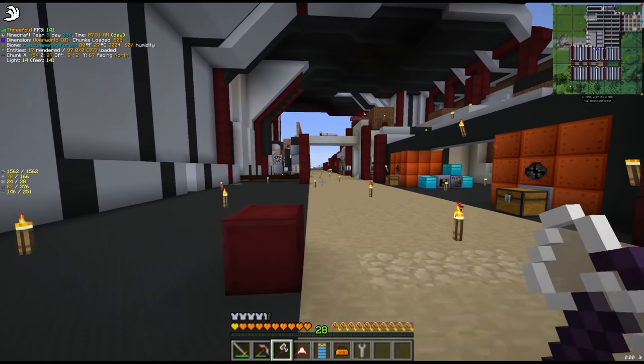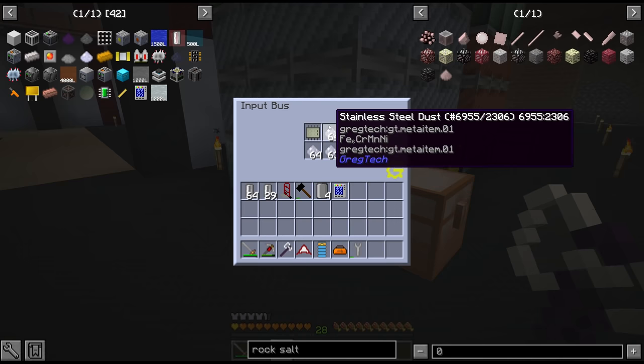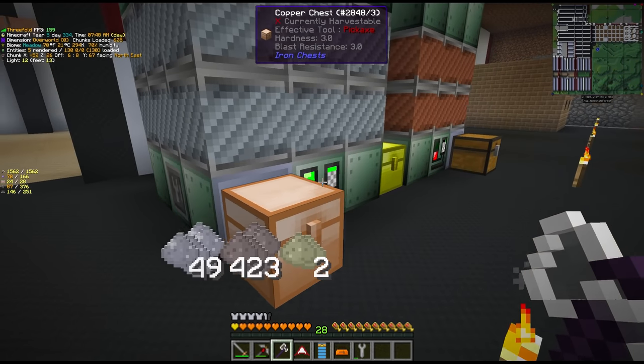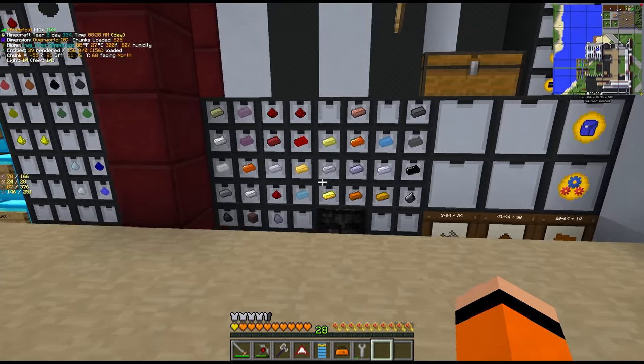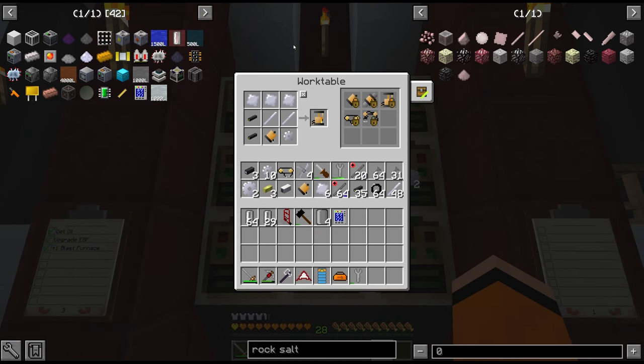The problem is, to get the distillation tower along with the EV circuits, we need a lot of stainless steel. We did craft a few stacks on stream which are slowly making their way through the blast furnace, and we also have just under 500 in our drawer. But with all the other plans and HV crafting still to do, I feel like this is not going to be enough.